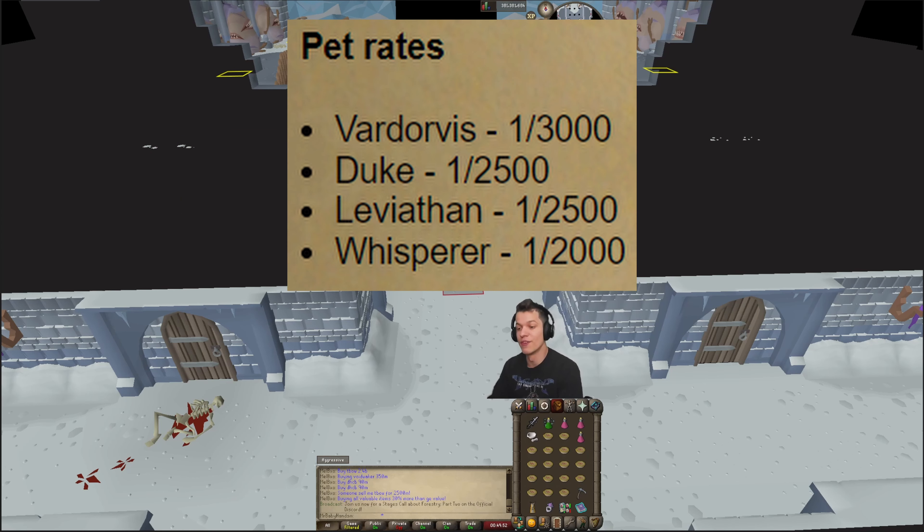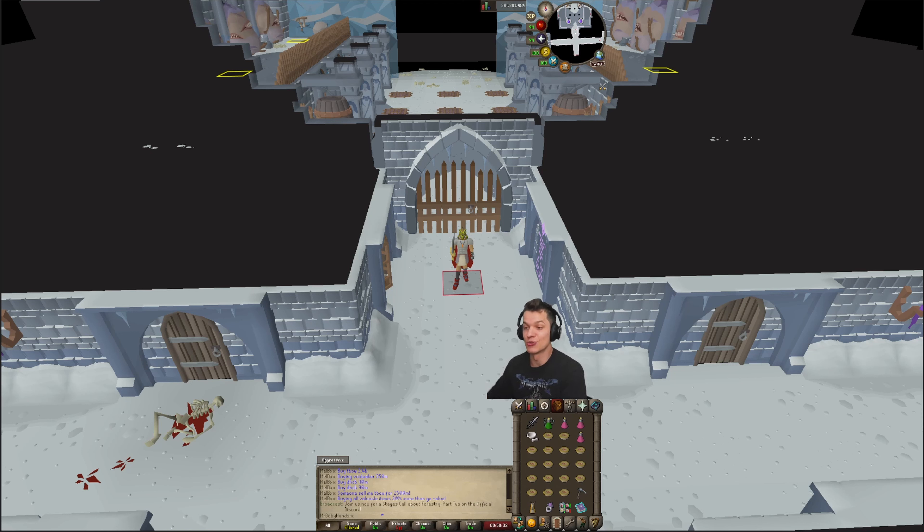Pet rates are 1 in 300 for Vardorvis, 1 in 2,500 for Duke, 1 in 2,500 for Leviathan, and 1 in 2,000 for Whisperer — which are honestly some pretty amazing drop rates. Super excited to go for those pet hunts.